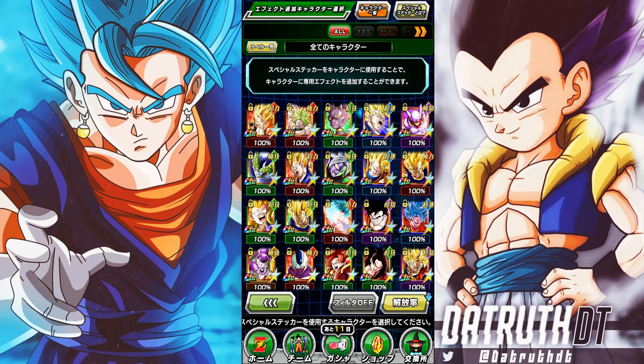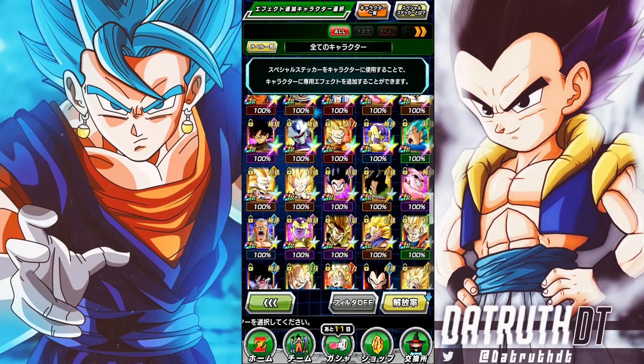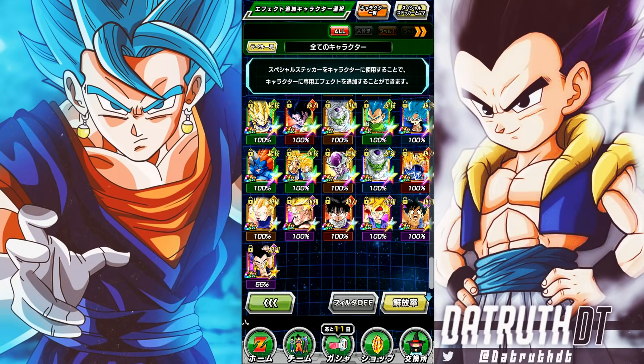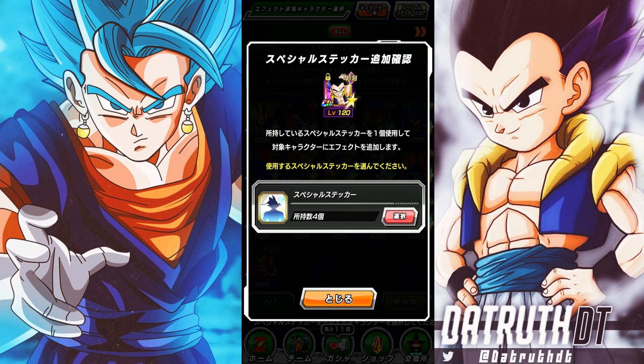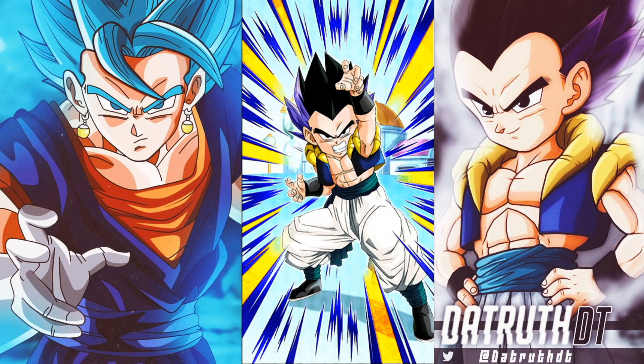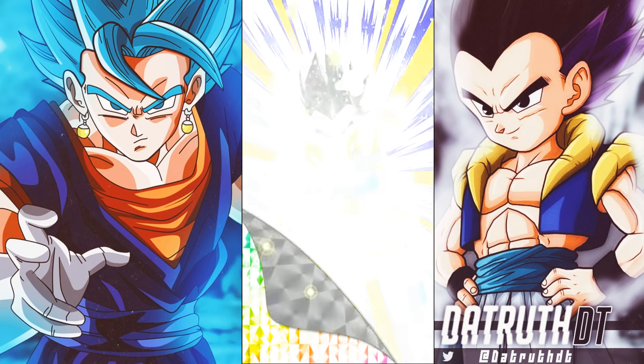Before we hop in, there's one extra thing I have to do — give the sticker effect to Gotenks. As a new Dokkan Festival exclusive, we have to give him a sticker. I have four left, so I'll use one for Gotenks and one for the exchange Majin Buu, and I'll still have two left. A new battlefield is coming in a couple of days.